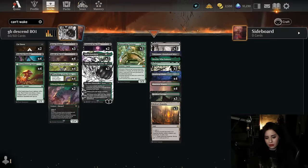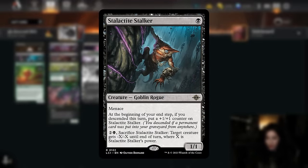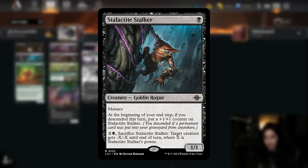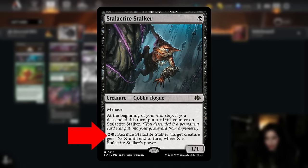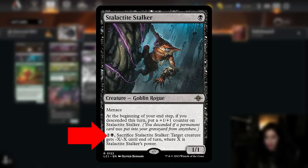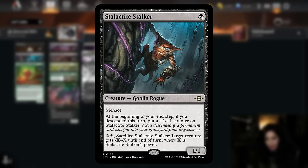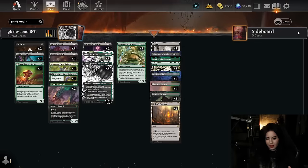First up is Stalactite Stalker, a new one-mana 1/1 creature with menace from Ixalan that gets a +1/+1 counter on our end step if we've descended that turn. It also has a sweet activated ability for three mana where we can sacrifice the creature and give another creature -X/-X based on its power. At first glance this creature might not look like much, but this little guy is quite powerful in the right deck.